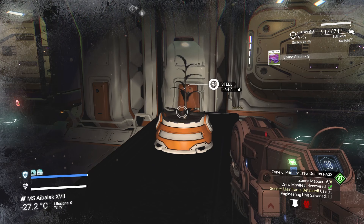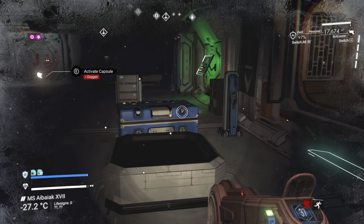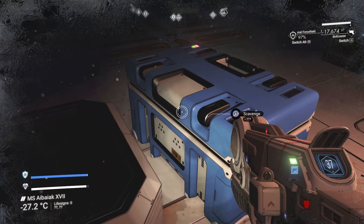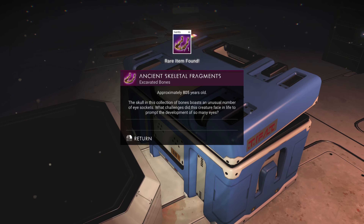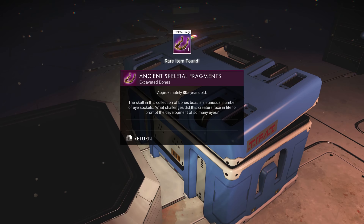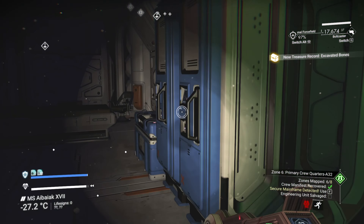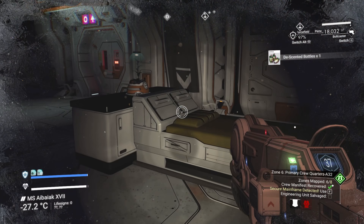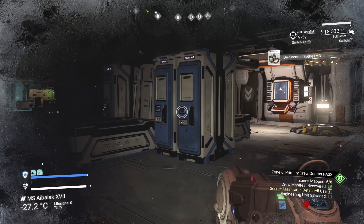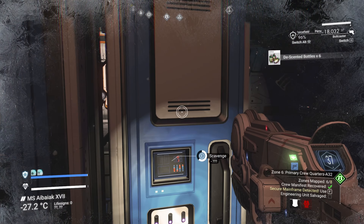There's a ton of stuff in this place. These are the depressurization capsules - there's two of them, feel reinforced and not reinforced anymore. And more heat. Rare item - ancient skeletal fragments! A skull in this collection of bones boasts an unusual number of eye sockets. What challenges did this creature face in life to prompt the development of so many eyes? I guess it's just a thing you sell.